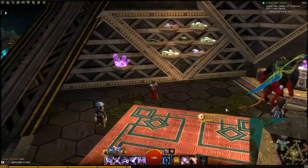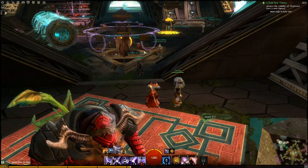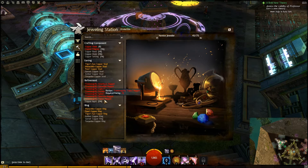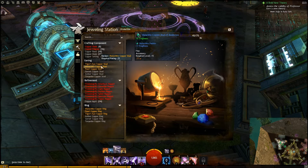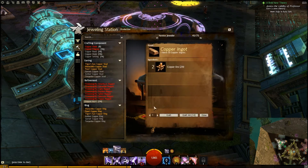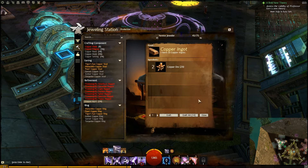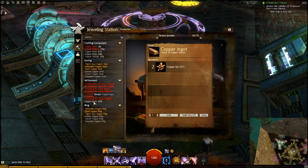Let's actually craft. You walk up to a crafting station and it says 'Jeweling Station — press F.' Anything in red you won't see right away, and items in gold color are also locked initially. Copper ingot will be highlighted — this is the first thing you want to do. It takes your copper ore, everything you've mined, and converts it into copper ingots. Go ahead and craft.